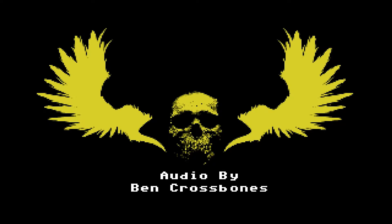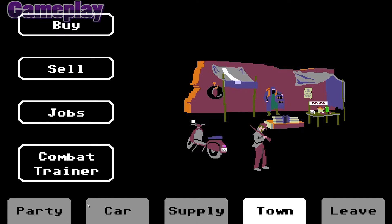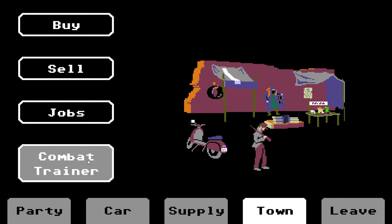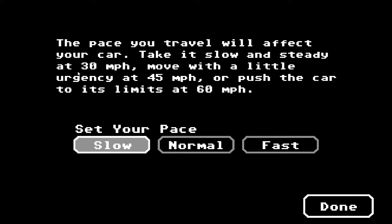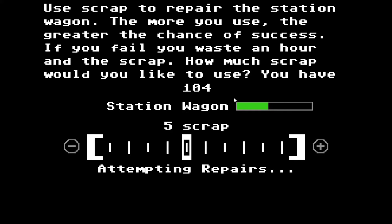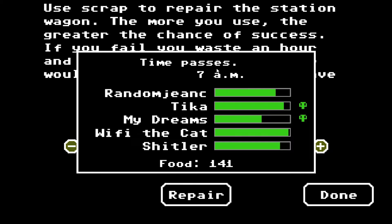Ben Crossbones outdid himself. Here we have another title with a soundtrack worth owning alone. Oregon Trail is essentially the same as its inspiration — it's about going from point A to point B and how you go about doing so. The real charm is that you can control just about anything. From the very beginning you can select what you're packing and how much of each supply item to take. Your station wagon needs fuel, and you can set the pace — fast, slow, or normal. The faster you go, the more damage your station wagon sustains. Once it's completely down, you'll be stranded until you fix it with scraps of metal, and you need a good amount of metal to raise your chances of a successful repair.